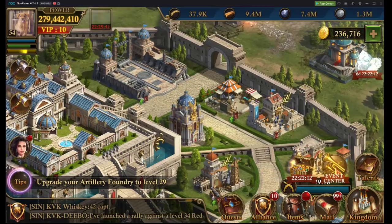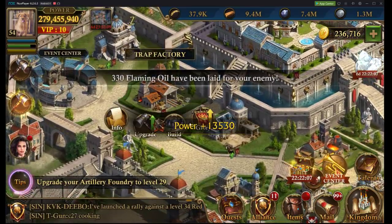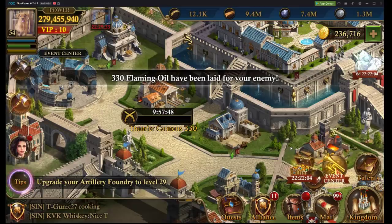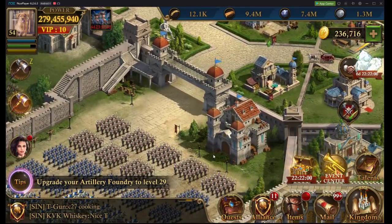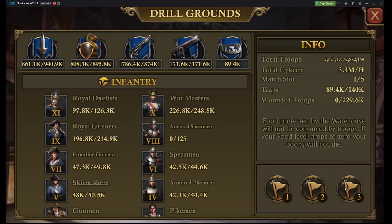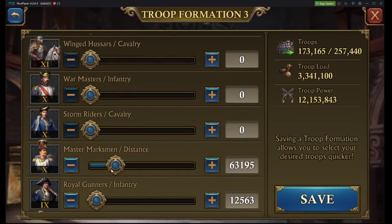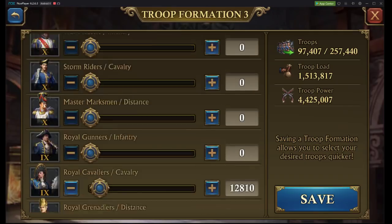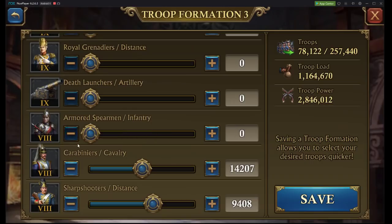Now, you might be asking yourself, why don't I just use a normal troop formation for PVP without any artillery? Well, you can. However, the entire point of this video is about getting the best formation — the safest formation. So I'm going to play around utilizing this troop formation and reset everything down to zero, just so we can get a good look at what our troop formation should look like.